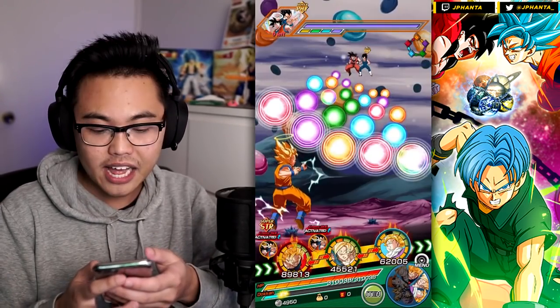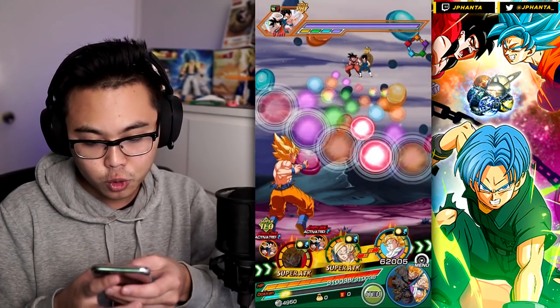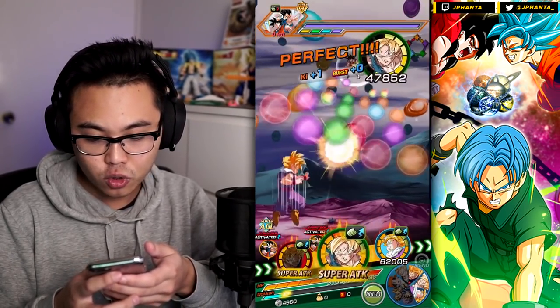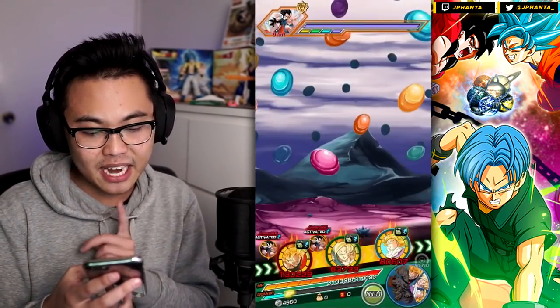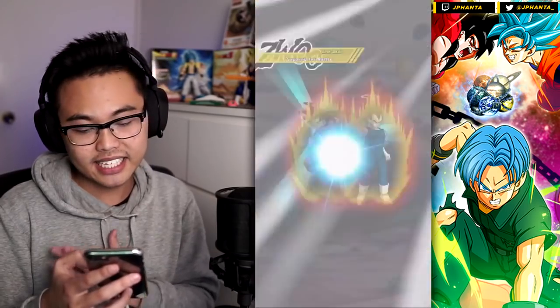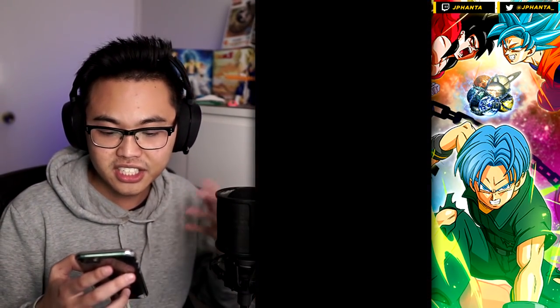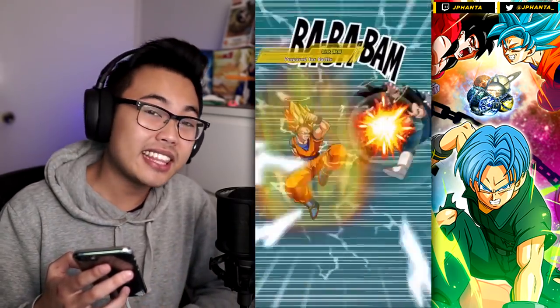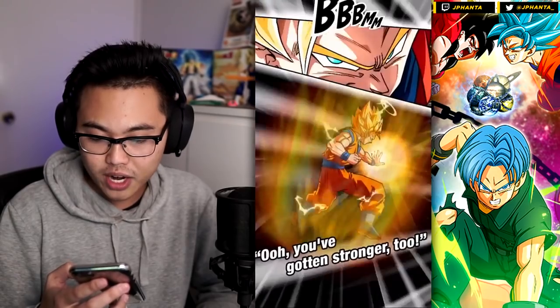Good start — having both Gokus together is going to be more valuable than Gohan and Goku. Everybody has an automatic super so it doesn't matter too much. Already at 130,000 attack stat. Let's see how much it grows. At the end phase — 850,000 attack already, and it's only been one turn with only one attack received.